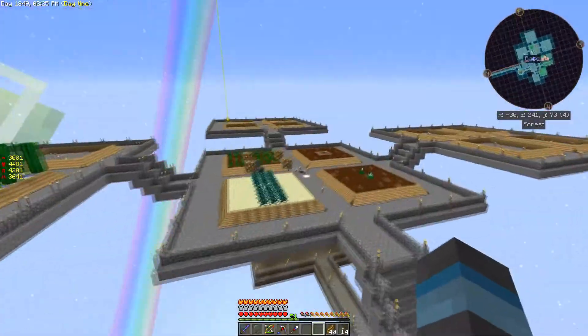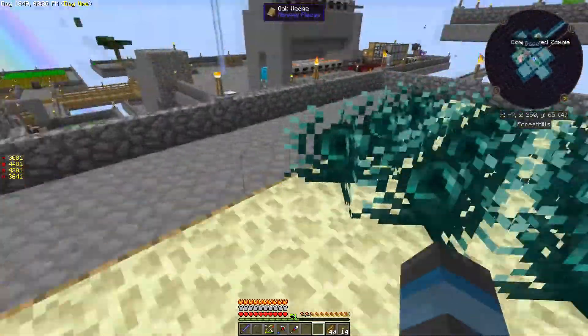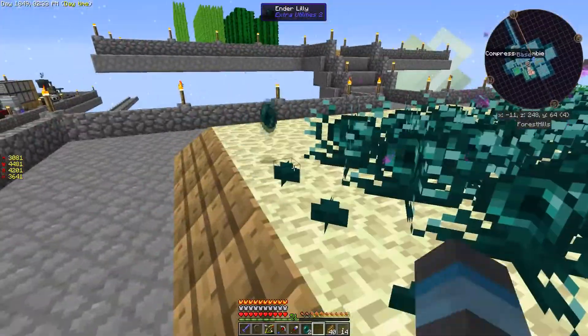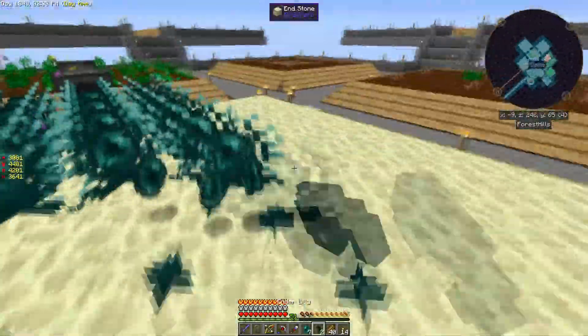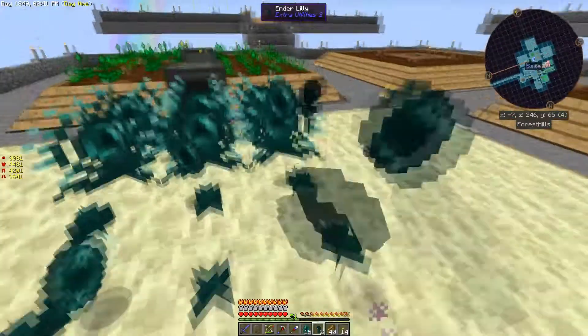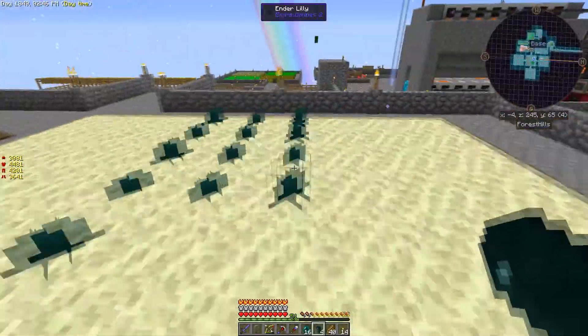At some point all four farms will be covered with greenhouse glass because it really, and I mean really, accelerates the growth. I've used it in other worlds, so unless they nerfed it in this pack — which is entirely possible — it will really accelerate growth.